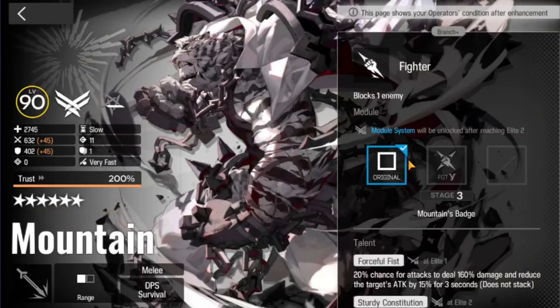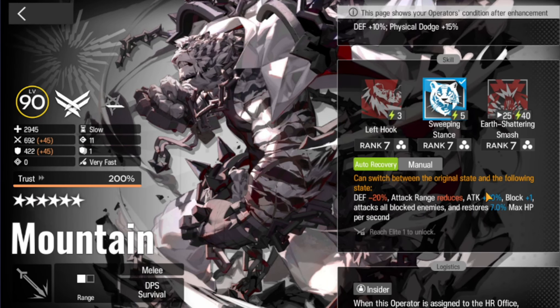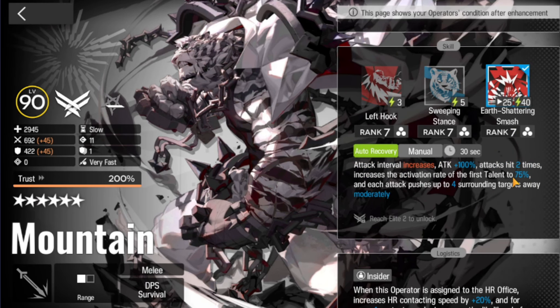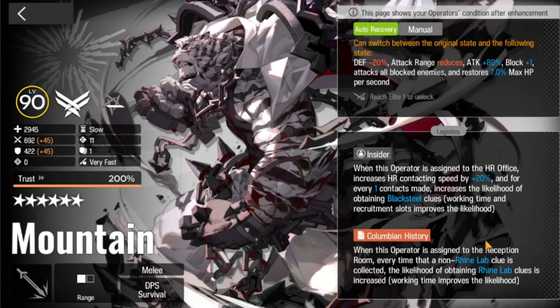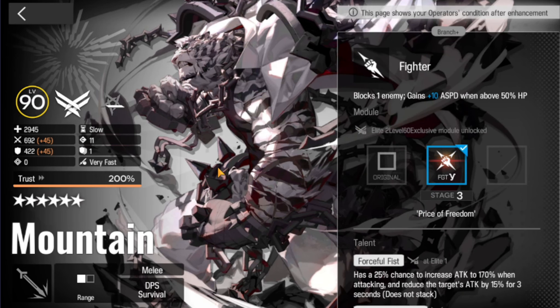Mountain is our first brawler. I would argue that he is one of the best lane holders in the game. Usually people go for skill 2, where you just plop him down and he takes care of himself and kills all the enemies in the process. Or you can use his skill 3 to push enemies away, but it's not as widely used as his skill 2. People often just put him in front of a red box and watch him kill everything. He's a fantastic operator and he's in the shop right now, so if you don't have him and you need a lane holder, go get him. Highly recommend him.